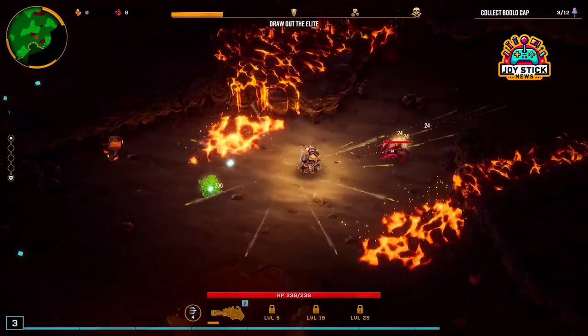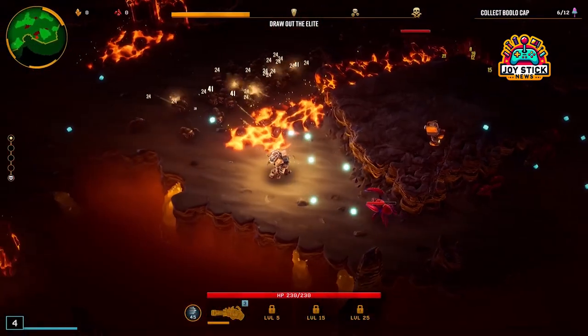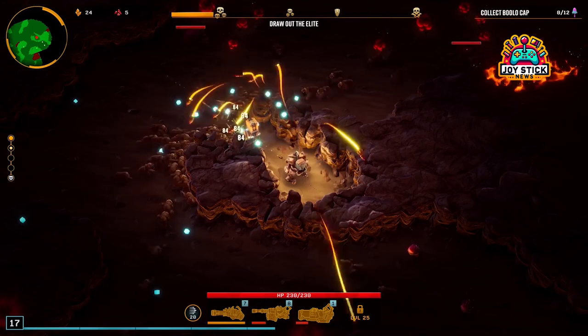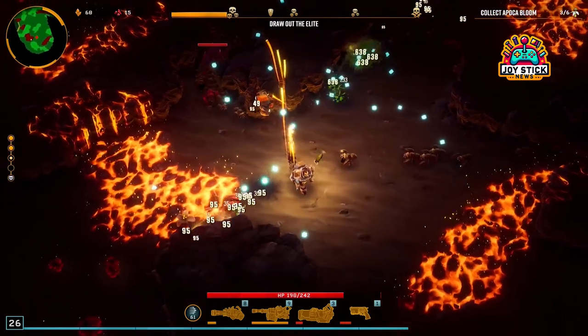Voltaic Stun Sweeper and TH-0R Bug Taser. I'm lumping these two together because they're the dynamic duo of crowd control — stunning enemies while dealing damage. Yes, please. These weapons are all about giving you and your team breathing room, making them indispensable during intense fights.